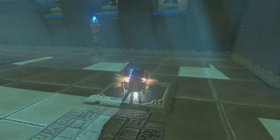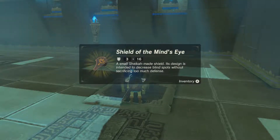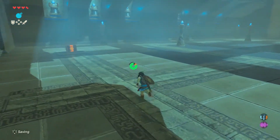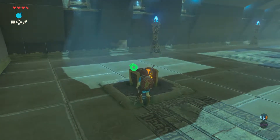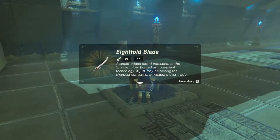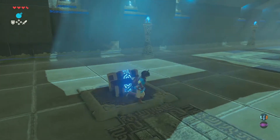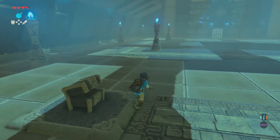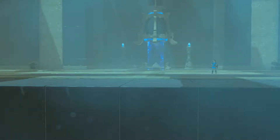Let's open this. Shield of the Mind's Eye — a small Sheikah-made shield designed to decrease blind spots without sacrificing too much defense. And an Eightfold Blade — a single-edged weapon traditional to the secret tribe, one of the sharpest conventional weapons ever made. I think we should equip these. We're like a Sheikah now.